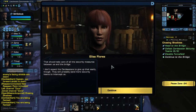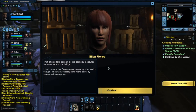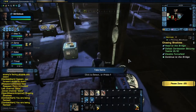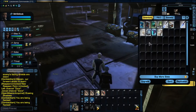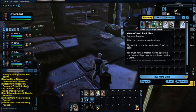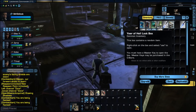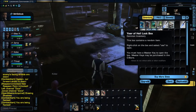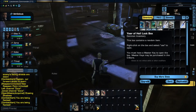There we go. This should take care of all the security measures between us and the bridge. I don't expect the Cardassians to give up easily — they will probably be sending more security teams to intercept us. Yes, thank you very much. And a lockbox. Now, to let you know about lockboxes — they're pretty cool, but you do have to spend money for a key.